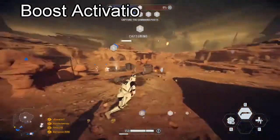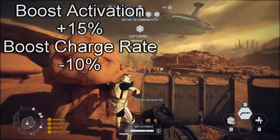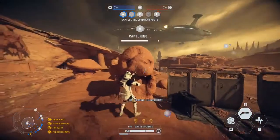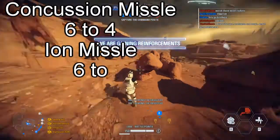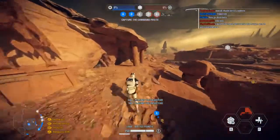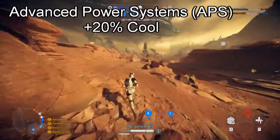In this patch, they increased the boost activation cost by 15% and decreased the boost charge rate by 10%. They also decreased the number of missiles that the Defender could carry: the concussion missile count went from 6 to 4, and the ion missile count went from 6 to 4 as well. On top of that, the advanced power system received a 20% increase on its cooldown.